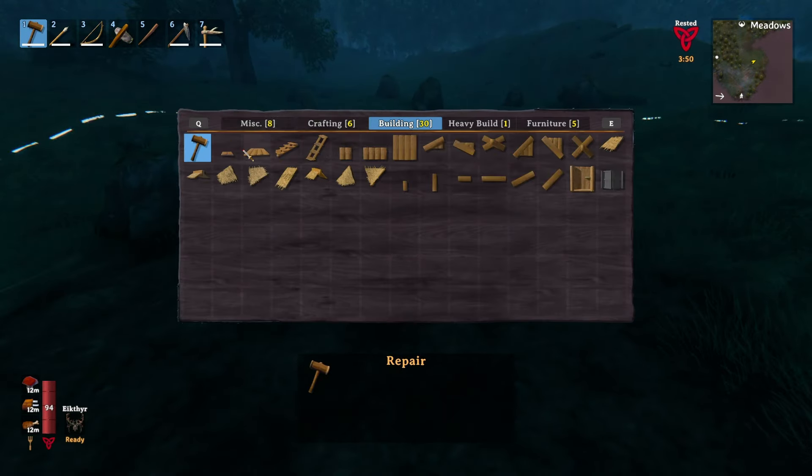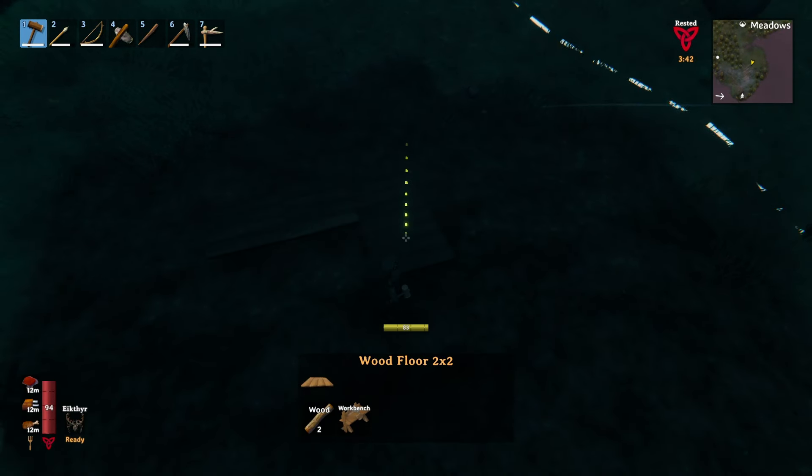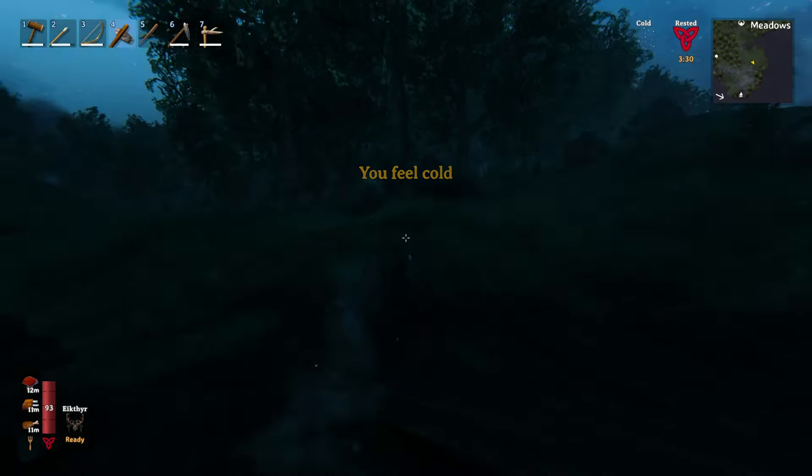Now I'm leveling out the ground to build my base here. There's a mountain close by and the black forest close by, so I'm still in the meadows which is the safe area, but it's nearby all the other stuff. I can hopefully go get things from the mountains and black forest without having to make a huge trip. Right now I'm just making a bed, but there'll be more things I'm building later.